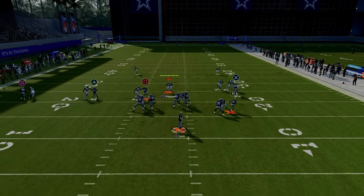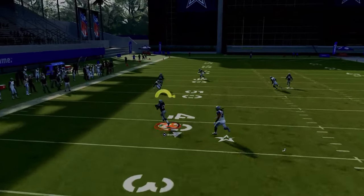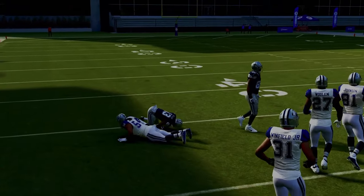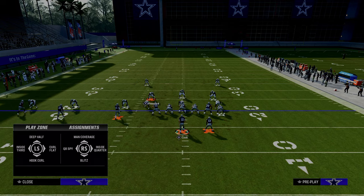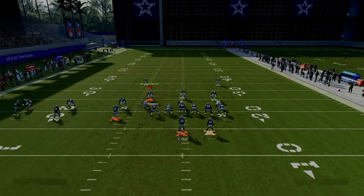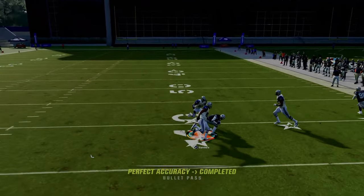You can also look to the tight end corner if it's there. The deep half defender on the right-hand side can't stop this crosser if you throw it right in that little window. So there is a little window in which you can hit the crosser, and then the deep streak over the top — please at least look at it.